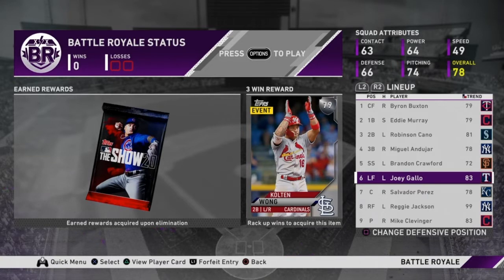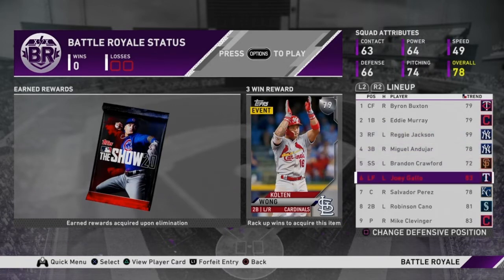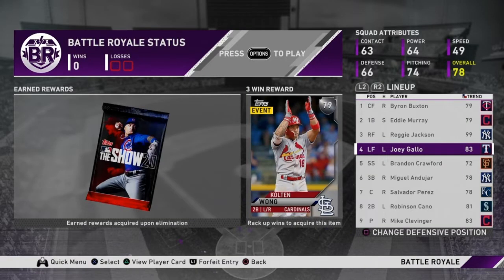I substituted Joey Gallo for Jock Peterson to add more hitting to our lineup and bench — it was just the right move. For lineup tips: put your fastest runner batting first unless he's a really good hitter, in which case bat him second or third. Buxton isn't a great hitter so we'll bunt and try to get on base. Your best hitter needs to bat third; if he's a power hitter you can put him fourth. Joey Gallo bats fourth — just look at that power: 104 and 102.